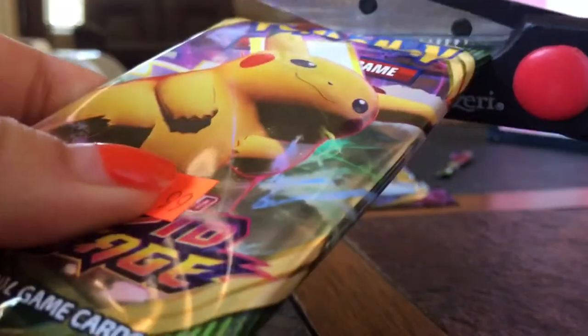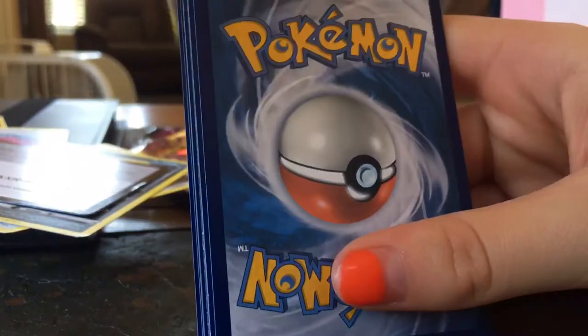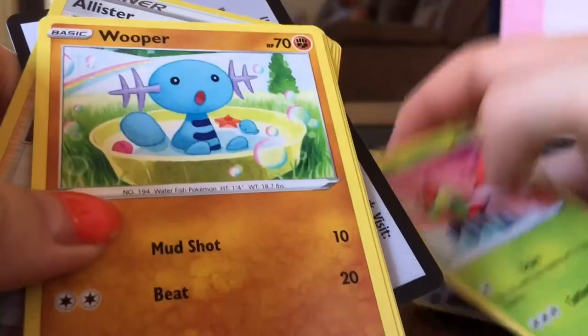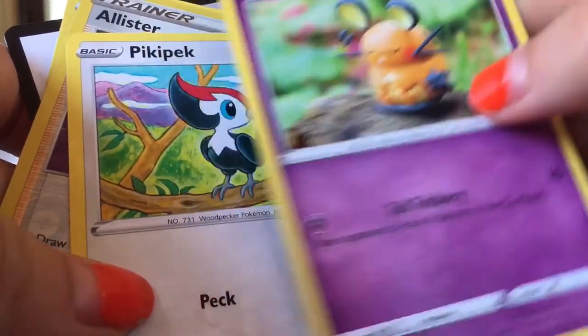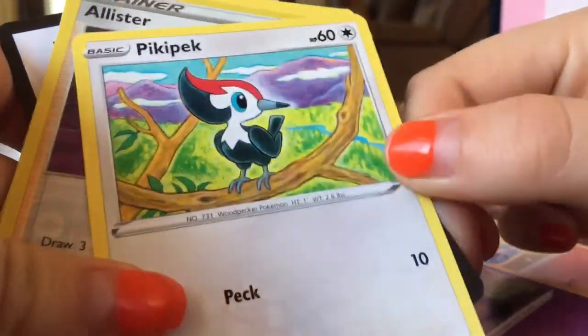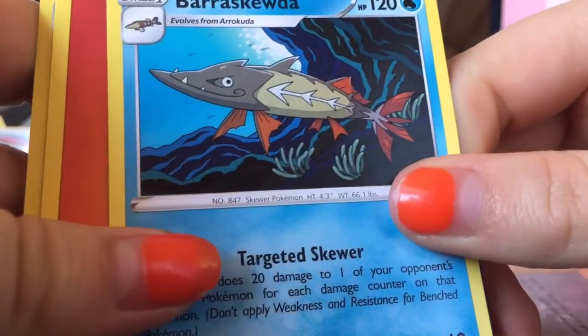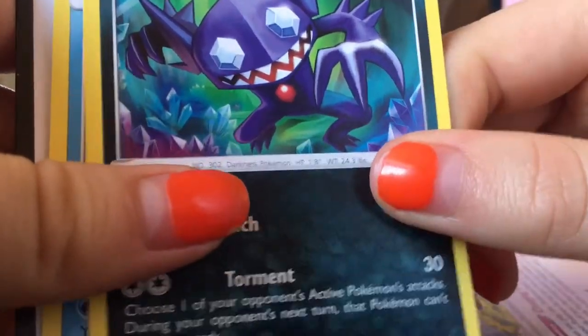Okay, next pack — Kichi, my favorite! Cards: Talonflame, already got this one. Yanma, don't think I got that one. Mamoswine, already got that one. D-Dean or whatever. Pikipek, Allister the trainer, Barbaracle, energy card, Toucannon, Sableye, Dewott. Another code card. Those are all the cards that I got, and I'll show you my card album.